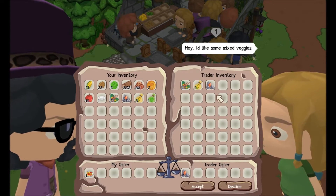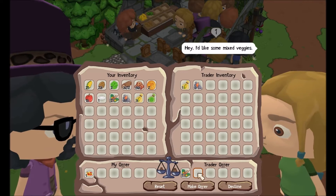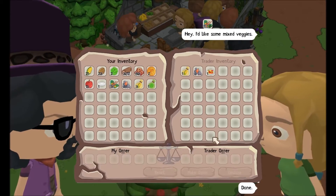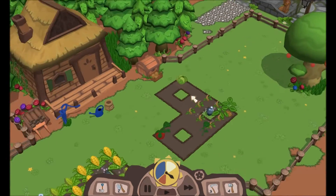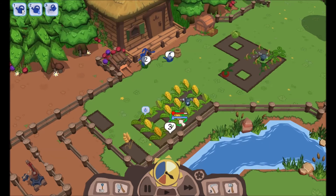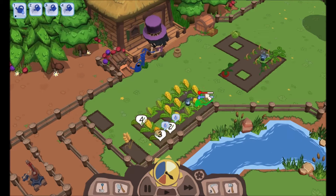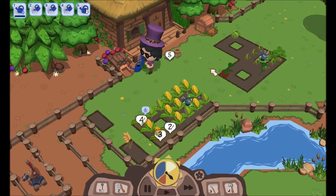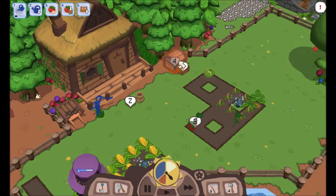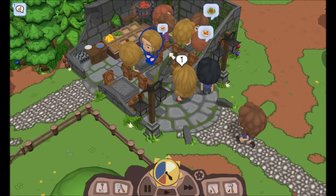If you wait too long they will actually just walk off — they'll get tired of waiting and just leave. Mixed veggies again — everybody wants the stuff I can't keep serving. I'll take that deal — I really need those right now, need to get more sprinklers. Water you, water you, water you. I think that's all that needs watering. And I have a tomato ready to pick up.